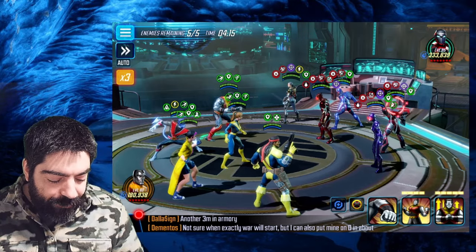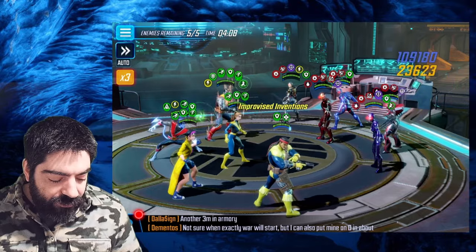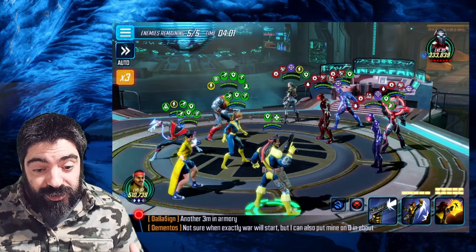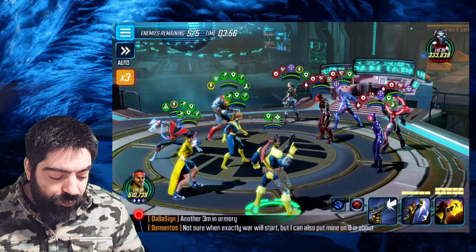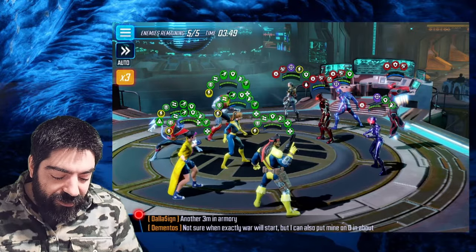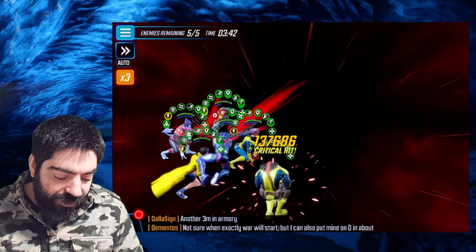Jubilee comes in with her ultimate and you can stun whoever you want — let's stun the Iron Man Infinity War. Everyone is going to get Slow and Offense Down, so they'll do greatly reduced damage. Now we can use Jubilee and the ultimate of Colossus to attack the enemy. You get an assist from Kitty Pride; if you had Colossus as a striker you'd apply even more negative effects. Then we extend all those negative effects — look how many buffs Colossus has: insane amounts of Evades, Defense Ups, Speed Ups.